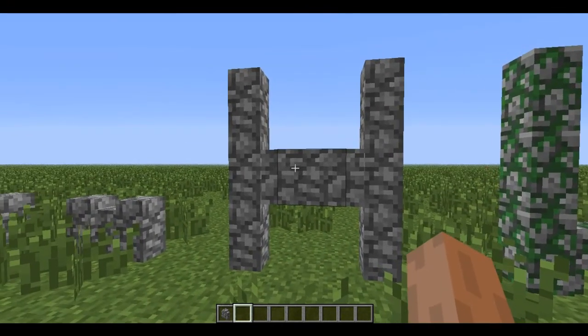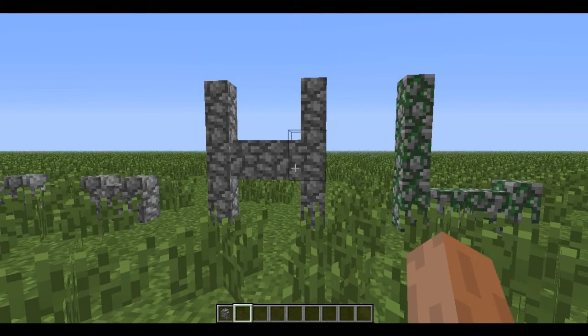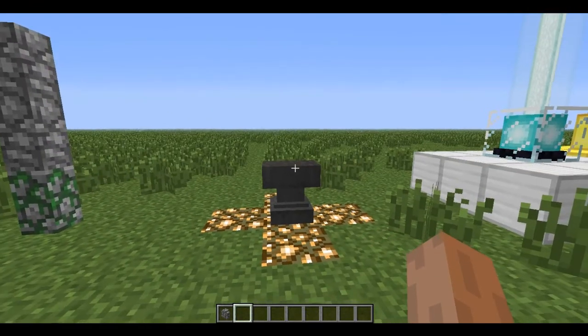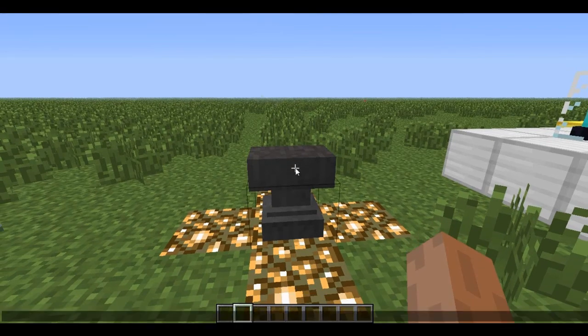You can make letters with them, but not all of them. For example you can make H, L, or I. So this is the anvil.